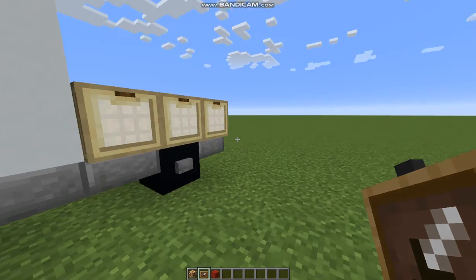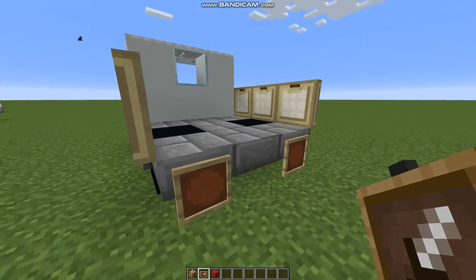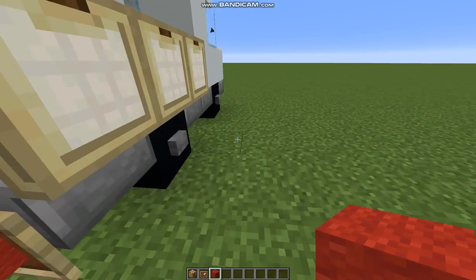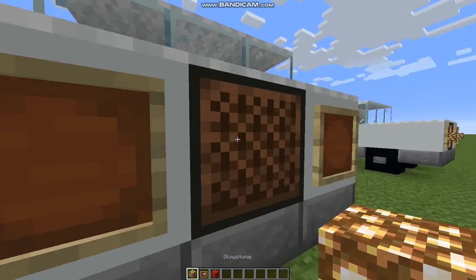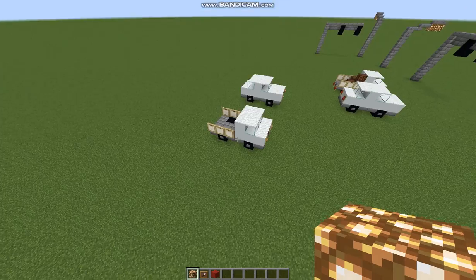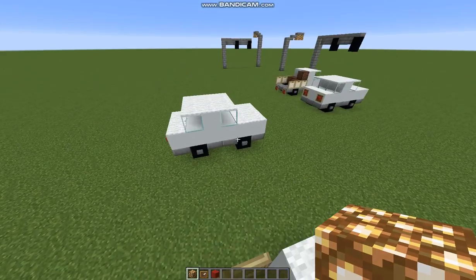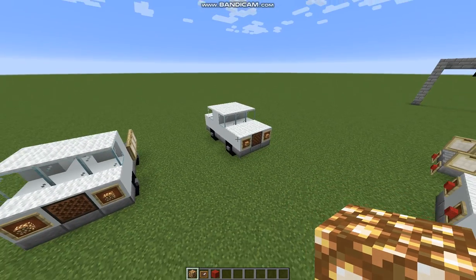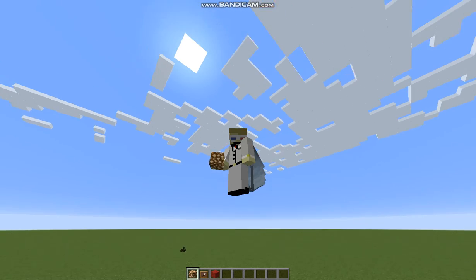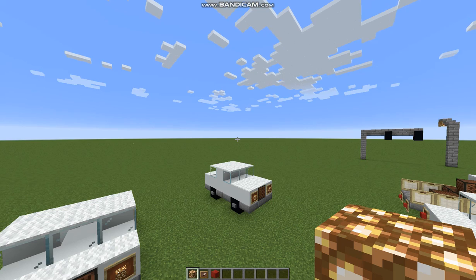Get rid of everything to your storage, then get your glowstone, your item frame, and your red wool. Put two item frames there and two item frames right down there. Starting with the back, put red wool right there. With the front, put your glowstone right there. And there you go — that is how you make a pickup truck and a family car. Make sure to like and subscribe because that helps me out a lot, and I will see you in the next one. Peace out, bye!